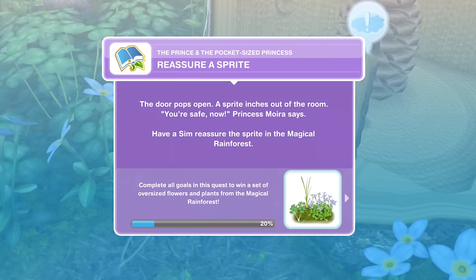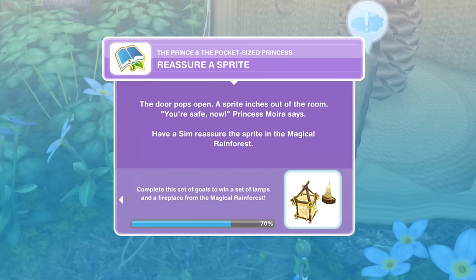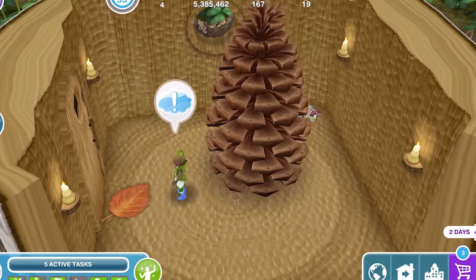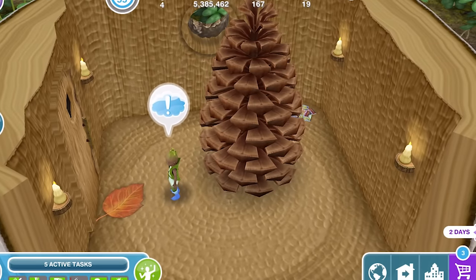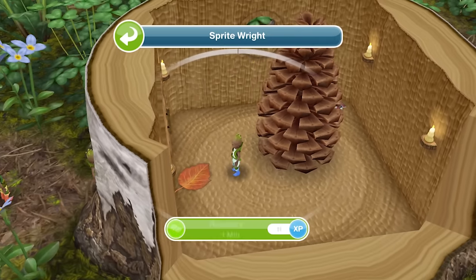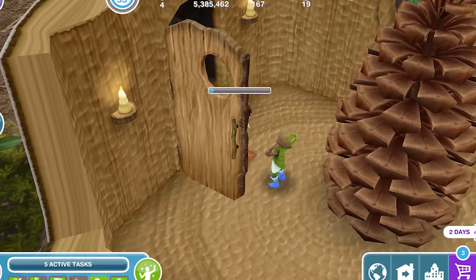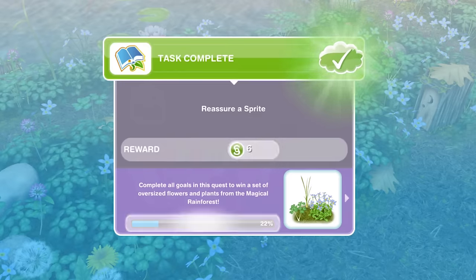Let's have a look. Reassure a sprite. The door pops open — it did work! A sprite inches out of the room. You're safe now, Princess Moira says. Have a Sim reassure the sprite in the magical rainforest. Look inside — there's a cone, like a Christmas tree. Reassure for one minute. He was trapped in there, all by himself. Finished reassuring.